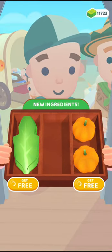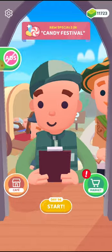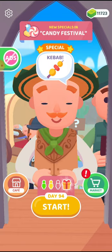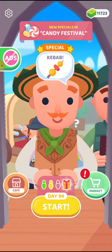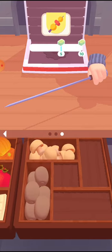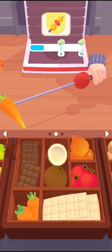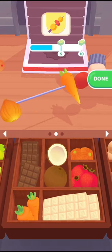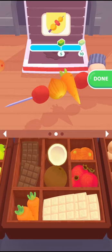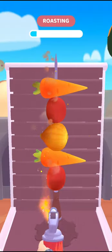I have picked kiwi. This is my second customer — this customer needs kebab. For the kebab I am using tomatoes, carrots, and onion, then more tomatoes and carrot. Then I have to roast it.